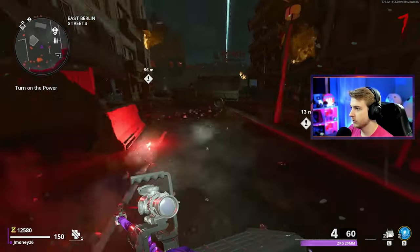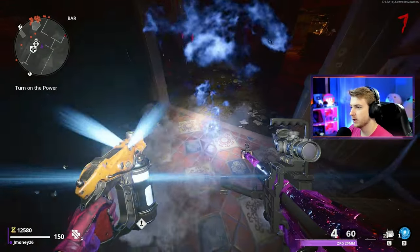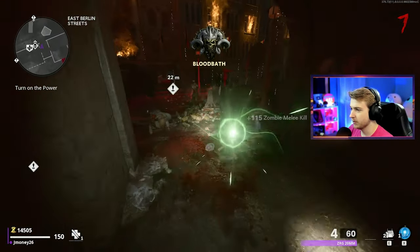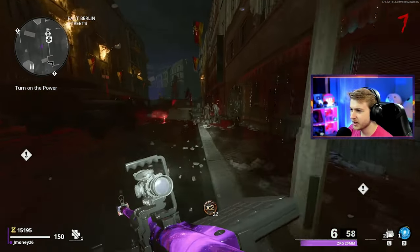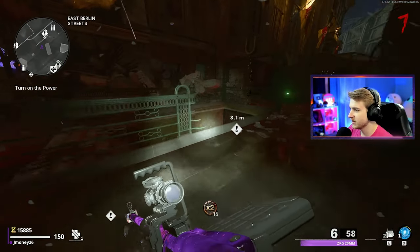Let me try out energy mine. I'm going to throw one down right here — I have to come through this doorway. That was a decent amount of kills! I didn't know it went off that much. Maybe I've misjudged energy mine. Maybe my lack of using it has made me think it was bad, but it is only round seven, so that's yet to be seen.